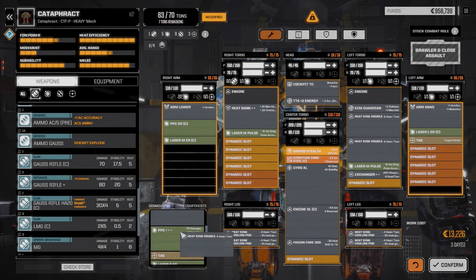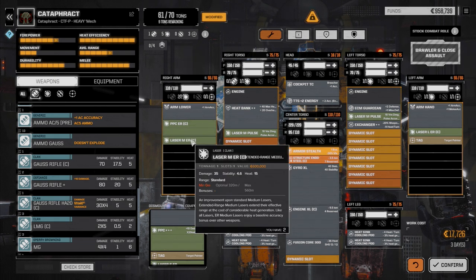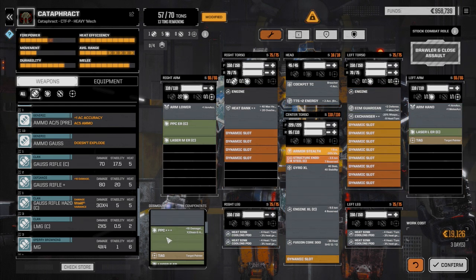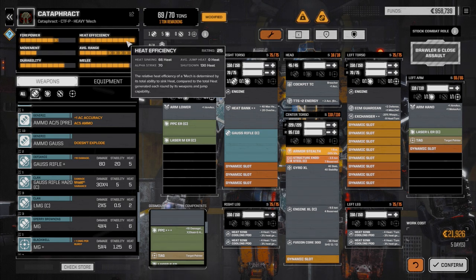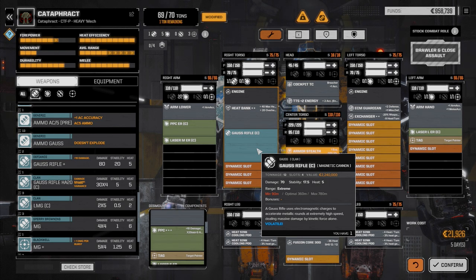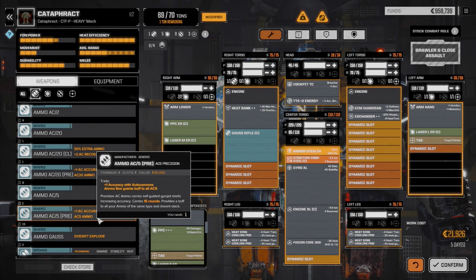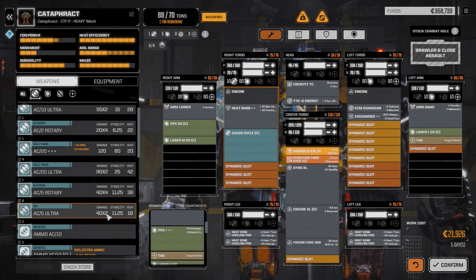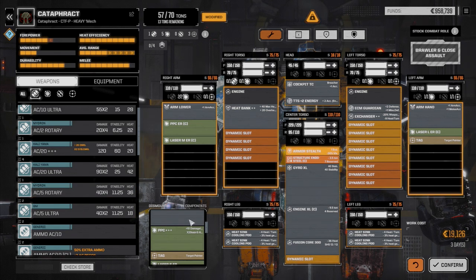Let's pull out the double heat sinks and we're going to leave the clan ER medium in the arm. Pull out the medium pulses for now. Clan gauss rifle — it would just fit with one ton of ammo. Heat sinking just slightly over — we don't really have the weight for that. Ultra 5s — we'd need 2 tons, it's 11 tons, 40 damage times 2, 18 heat. I think I'm overthinking this.